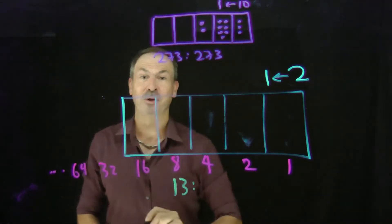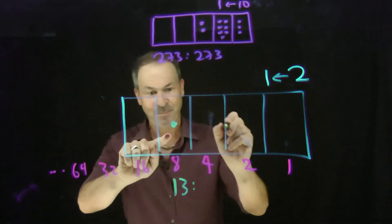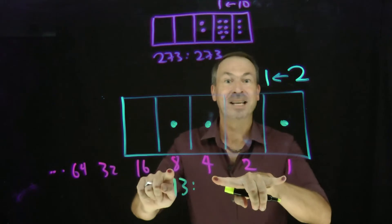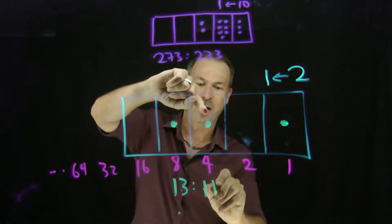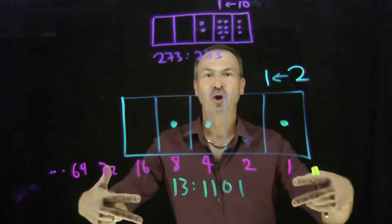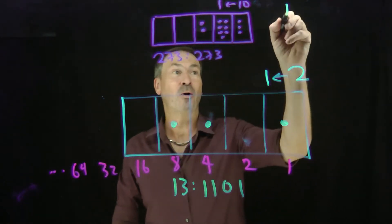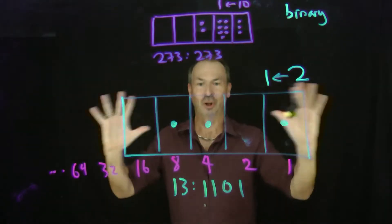And we can see codes in the 2-1 machine very easily now. For example, 13: I'm going to need an 8, I'm going to need a 4, I'm going to need a 1. 8, 4, and 1 — yes, that's 13. So the code for 13 in a 2-1 machine is 1 dot, 1 dot, 0 dot, 1 dot. These are called 2-1 machine codes, or base 2 codes, or binary codes — binary numbers, with the prefix meaning 2.